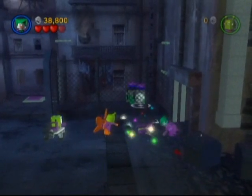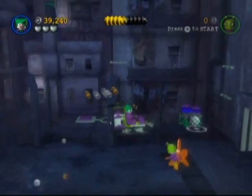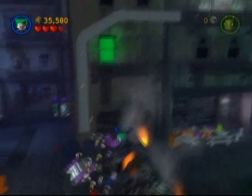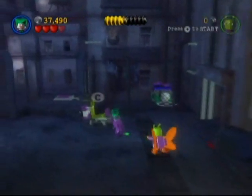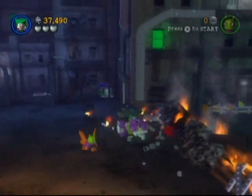Once you do that, you need to build this helicopter, which I thought was pretty cool — we actually get to fly a mini helicopter. Don't go over the fire. What you need to do is go down lower and just shoot, and it will kill one of the shiny silver objects and lets you continue.